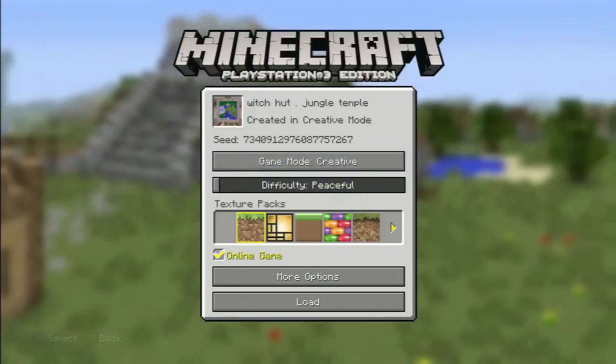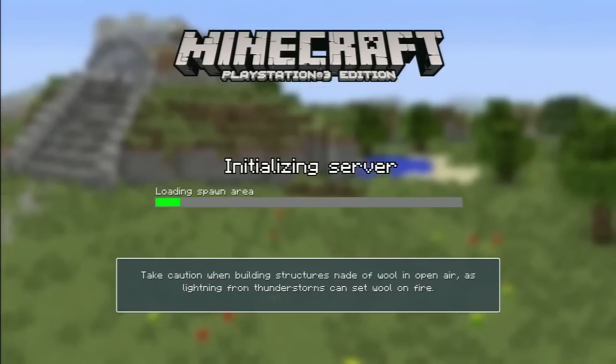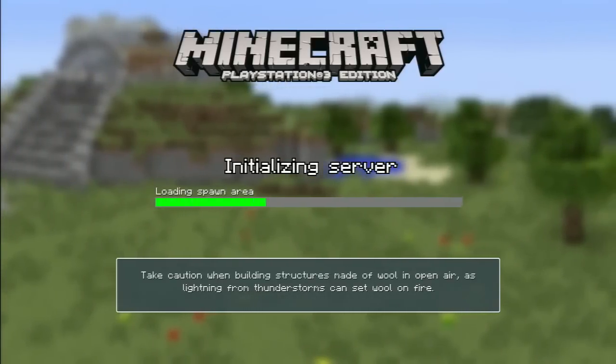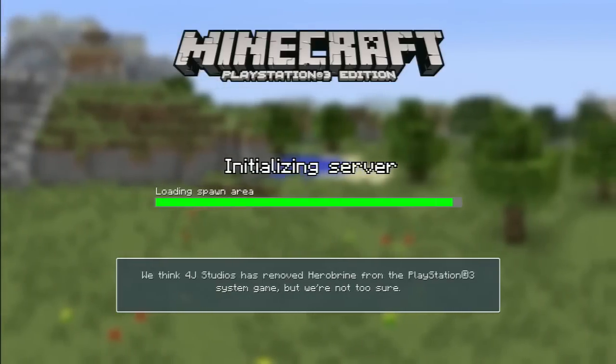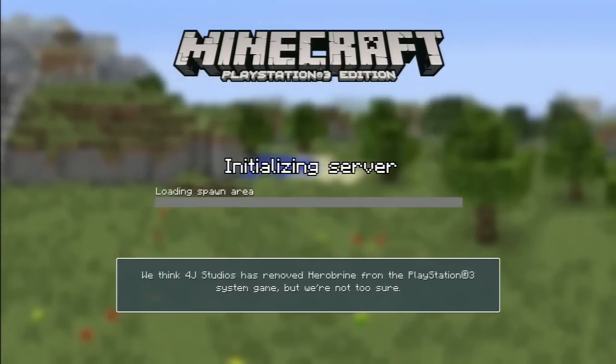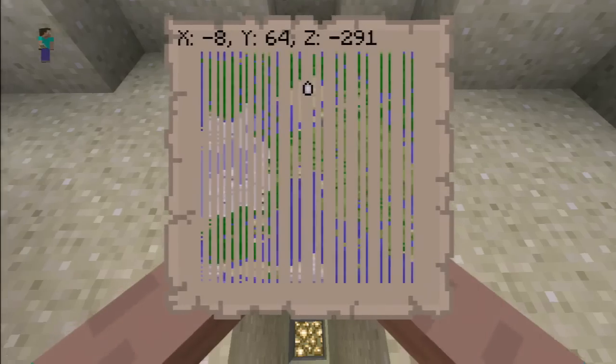So let's just jump in here and show you. I know there's a whole bunch of features in TU19 that you're really excited about, and so am I. This is a really cool seed — it kind of nails all the features off right at the head. It'll give you a nice area to spawn, and you're going to spawn right at a jungle temple pretty much.